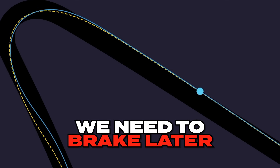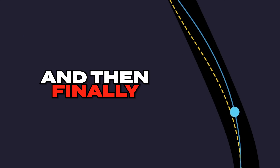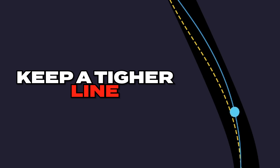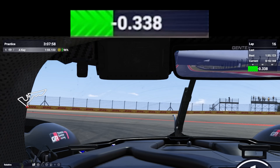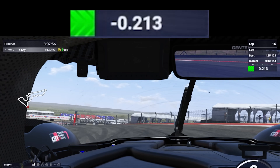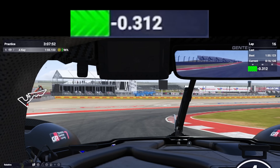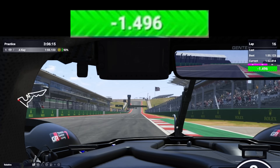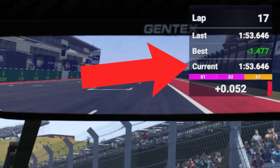All of these mistakes put together have caused us to be half a second slower than the reference lap. Now we know what we're doing wrong in the first corner: we need to brake later and for less time, turn the car in earlier, and keep a tighter line on exit. We attempt another lap focusing on these corrections, and as we exit the corner we're already three tenths faster than our previous lap. With a few more corrections, we set a new fastest time of 1:53.6, which is almost 1.5 seconds faster than our previous lap.